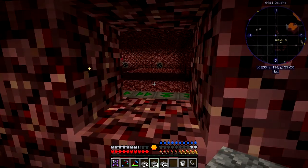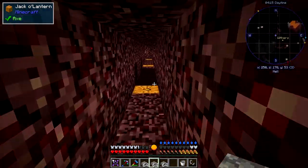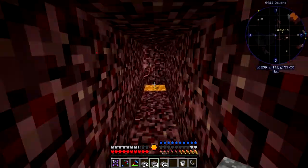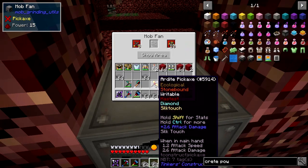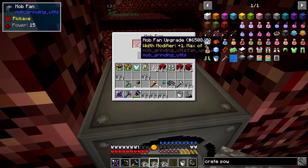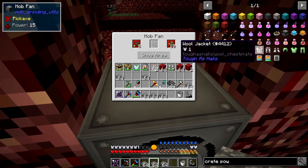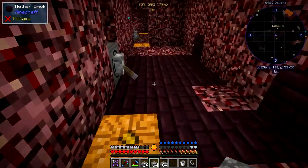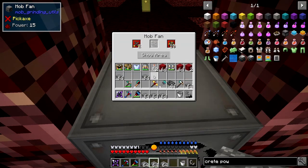It's only the wither skeletons that we actually need. I can show you the design - it's the same one as in the mob farm at the base. I'll click this one and we've got ten fan upgrades and three width upgrades. You can see it's going right down to those conveyor belts. The next one along - this one has got two upgrades because that's just doing the path, and you can see it just covers the path area.